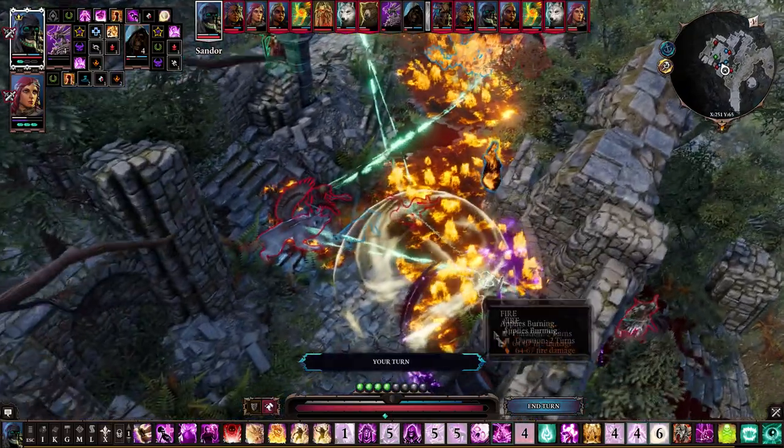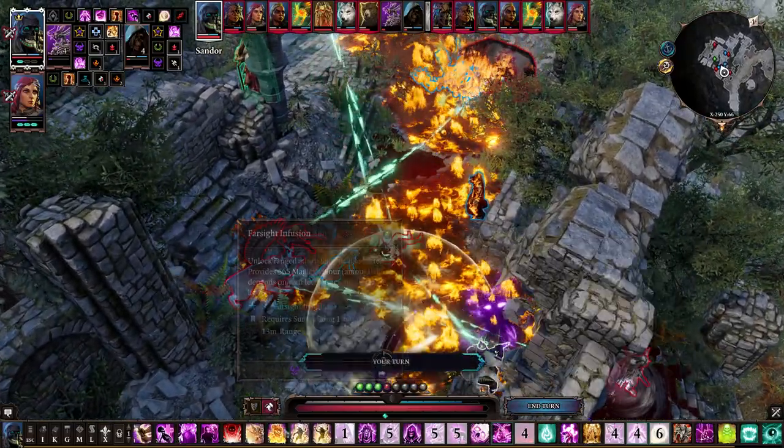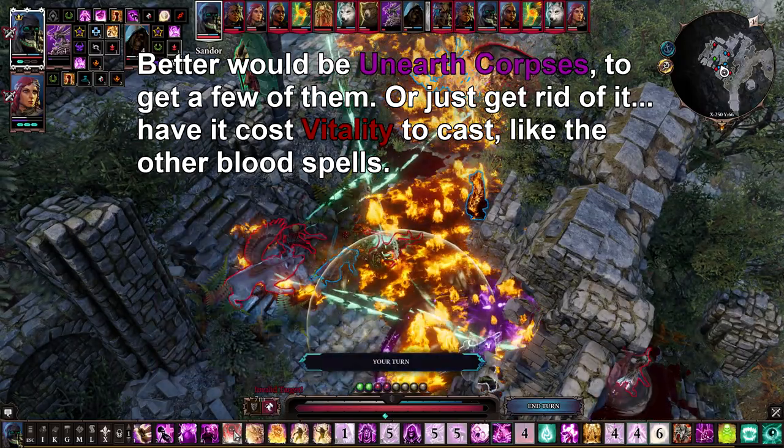Also, battles don't always go your way. You can cast Overlord to get your minions out, and then you get frozen, charmed, knocked down, or even killed — and then you've got no minions.